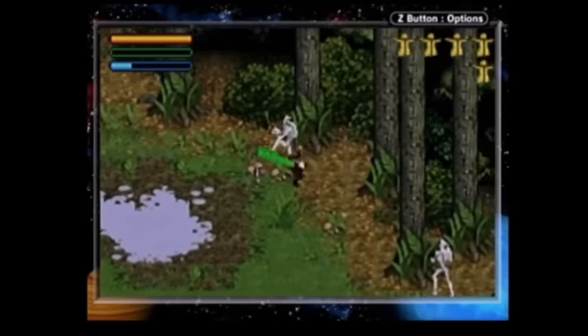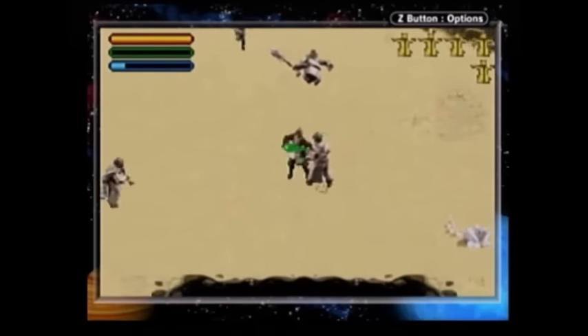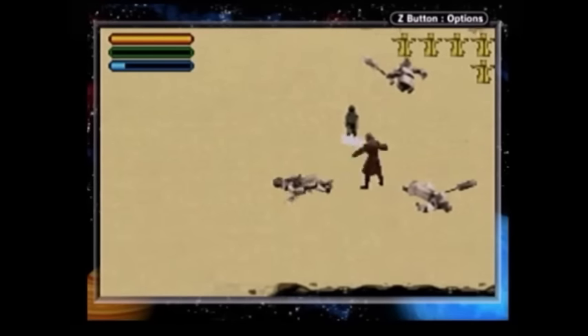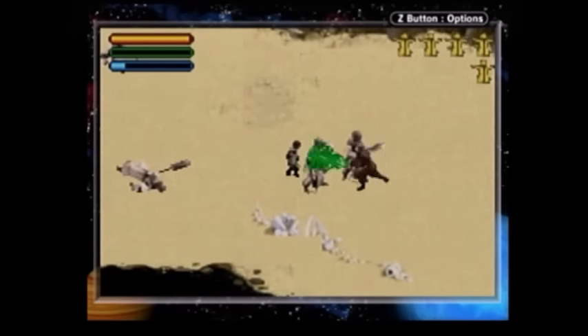All of the enemies are battle droids, three-skinned battle droids, or a rare destroyer droid thrown in at a few probes late in the game. The enemies are really repetitive, but the controls are fluent and the action fast-paced enough that the game is still really fun to play.